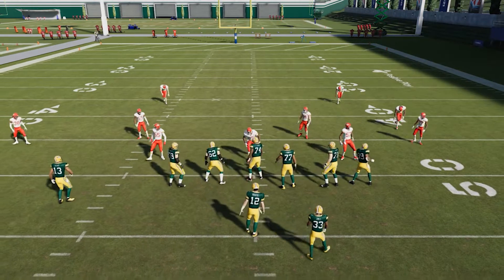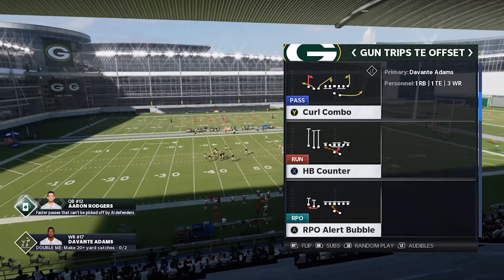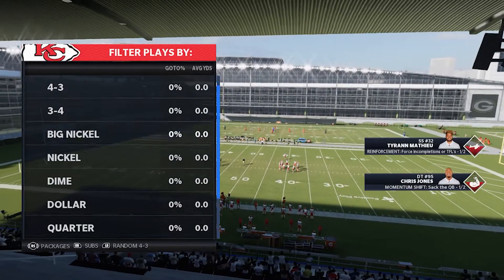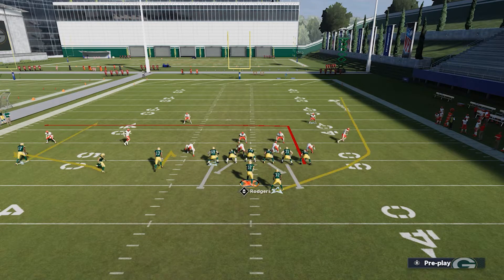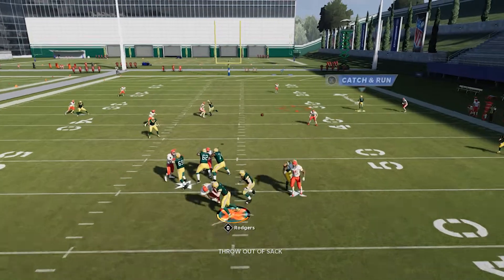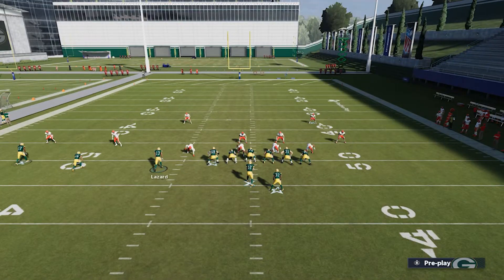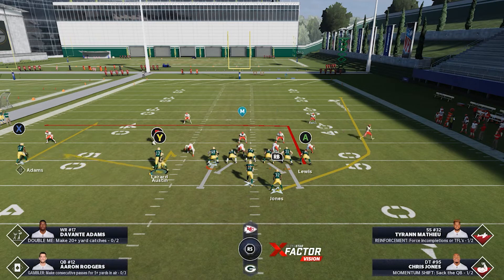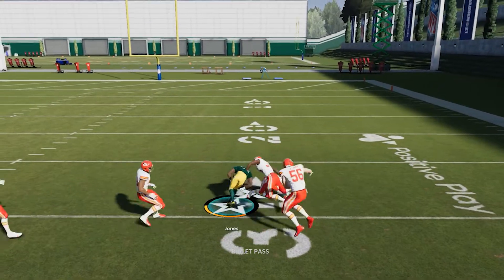Now let's go to Cover 2 — it's a little different. We're not really looking to hit the running back the same way, though we can with a similar setup. Against Cover 2 we can hitch B, flat Y, and run it like this. You're going to have to wait a little longer for the running back to get open — he'll get open for a precision pass, though we got hit as we threw. Even if you read the coverage wrong, you're still pretty safe running this; you just have to wait a bit longer after recognizing Cover 2. When we hike the ball you can see the running back with a nice window for about 20 yards.